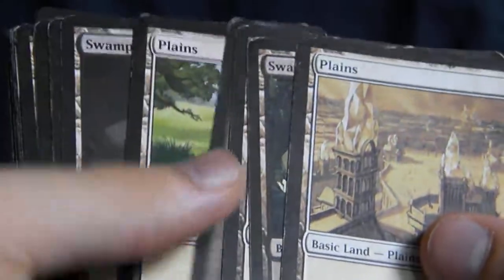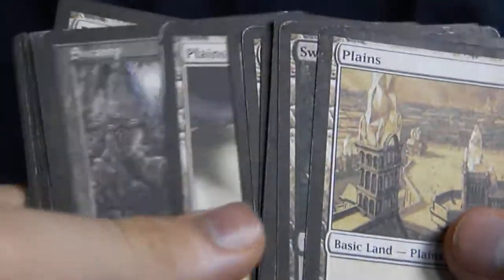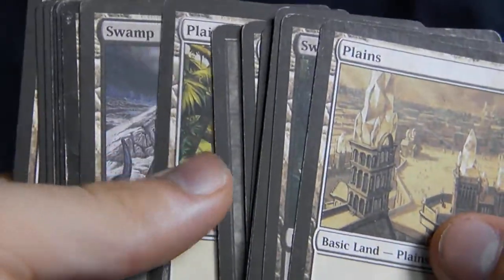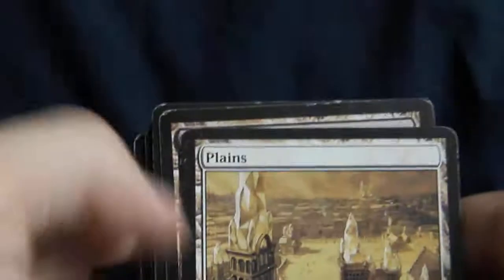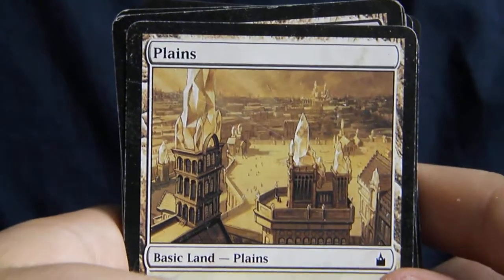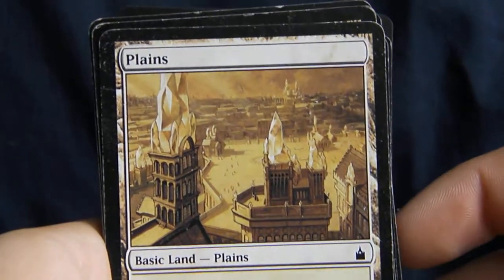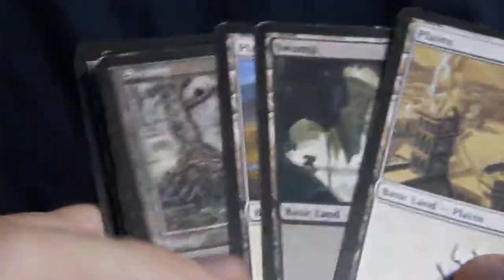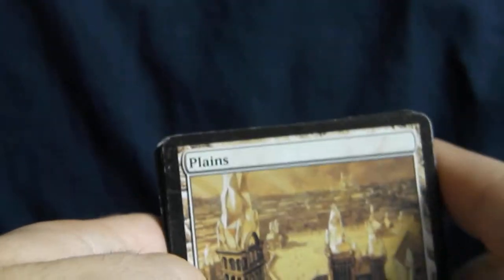Actually, this is the pretty boring part. We have no non-basic lands, which we probably should have, but I ran out. Everyone needs Terramorphic Expanses — that is the bottom line, don't listen to anyone else. That's 11 plains and 10 swamps. Black-white deck. Let's have a little fun with this.